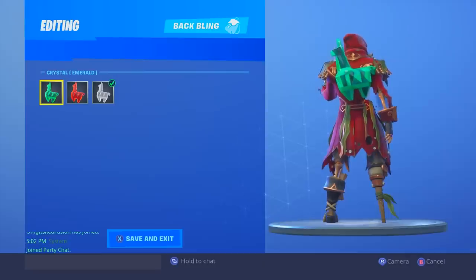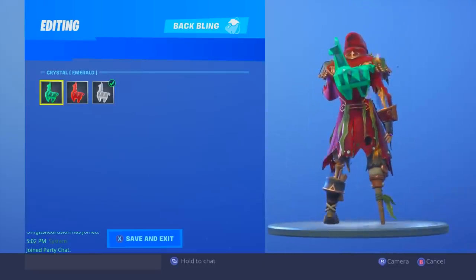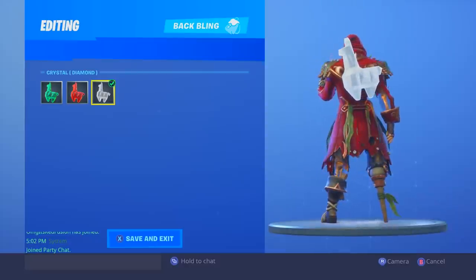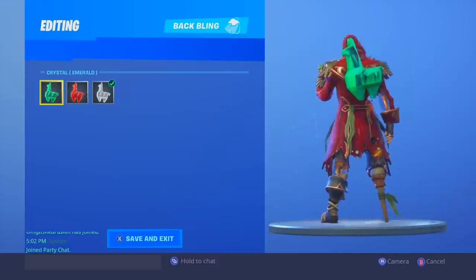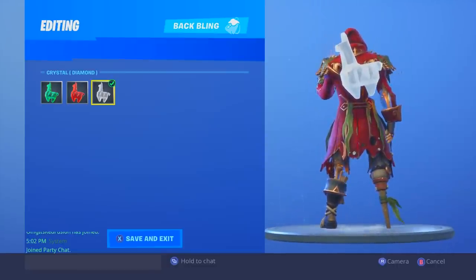I went through each of my skins with each of these different colored back blings, and I would say green was the easiest to find combos with because it matched up with the color scheme of so many skins. I would say the red was a little bit too bright to match up with a lot of red skins, and the color white mostly went with girl skins. But I would still say the color red is my favorite. Green worked with the most skins, and white worked with the most girl skins.